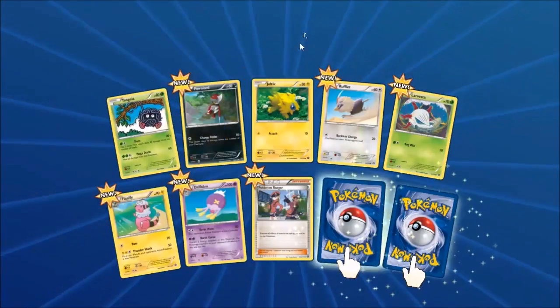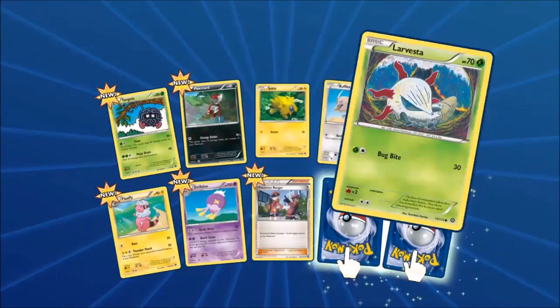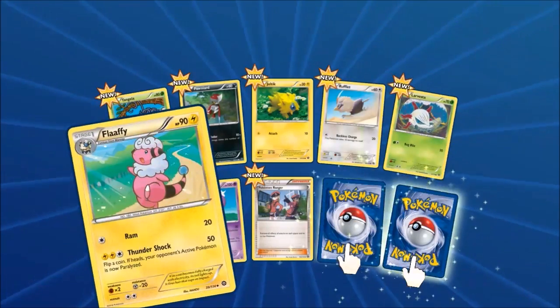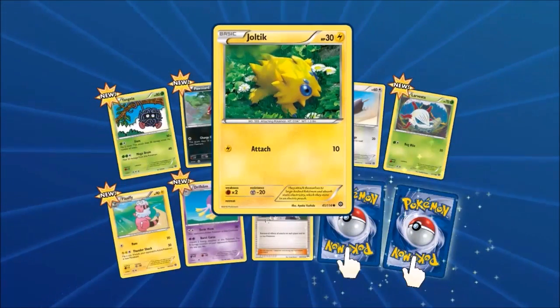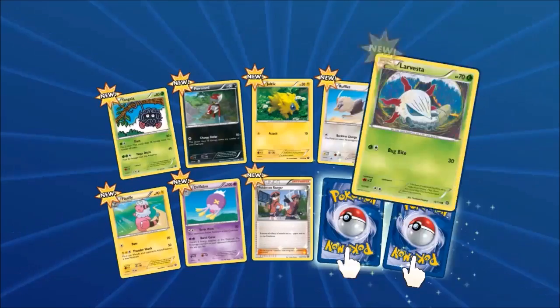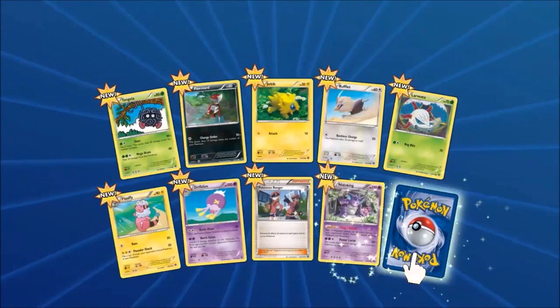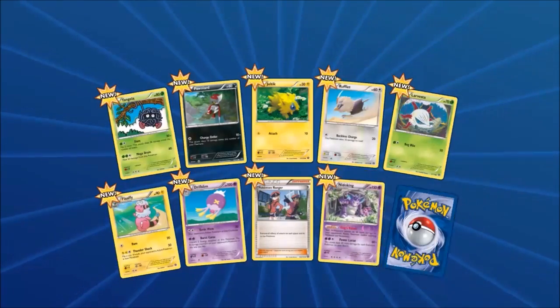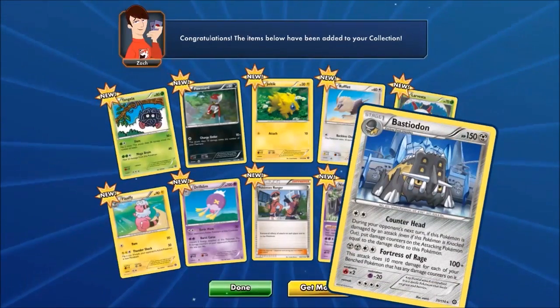So we have Tangela, we got a nice Panpour, Joltik, a Rufflet, Flabébé — so we got a Flabébé — Drifblim, and then we got Pokemon Ranger. The reverse is a Nidoking. Yes, I love me some Nidoking. And our rare is a Bastiodon. Okidoki. That's not bad.